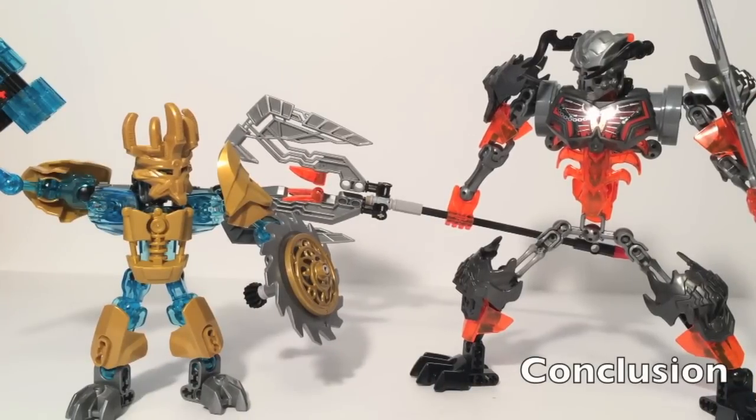Overall, I think the Skullgrinder vs. Maskmaker set is fantastic — a great set. Ikimu and Kulta are both really solid. Kulta is a full-size villain and Ikimu is a regular Protector-sized figure with a gear function. It's really great to see a set like this. I really hope we get another one of these two-packs in the future, because this is a great way of selling a smaller character with a larger one, especially as a battle-in-the-box. Plus we finally got the Mask of Creation in plastic form.